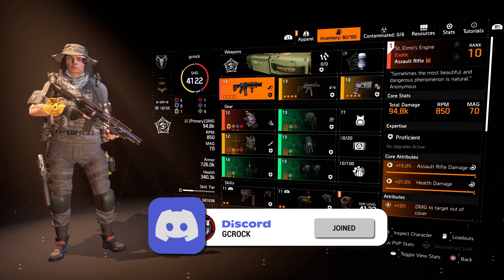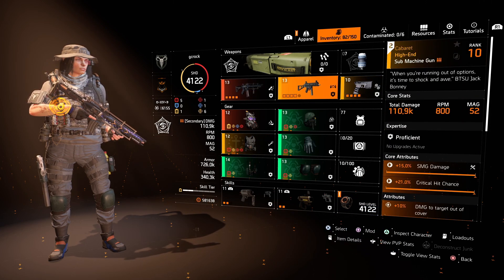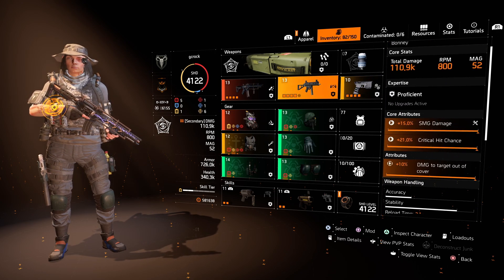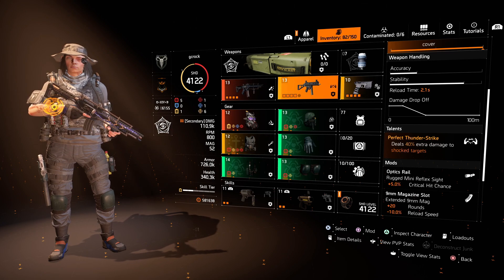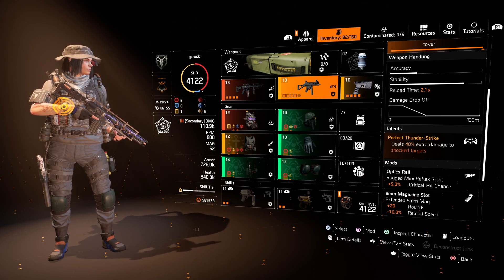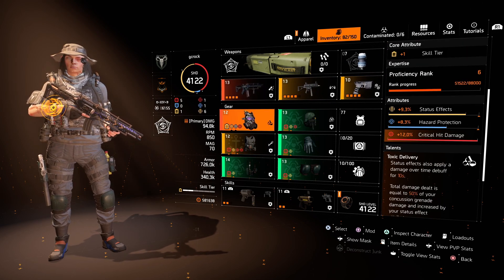Obviously the build is kind of being built around the St. Elmo's Engine — we all know what this does — so we've got that as our primary. The secondary I've run is the Submachine Gun, the Carburetor, because you get a Perfect Thunder Strike on this dealing 40% extra damage to shock targets. What you can do is get the target shocked, switch to this, and do some real good damage. Sidearm and grenade don't really matter — go with what you want.